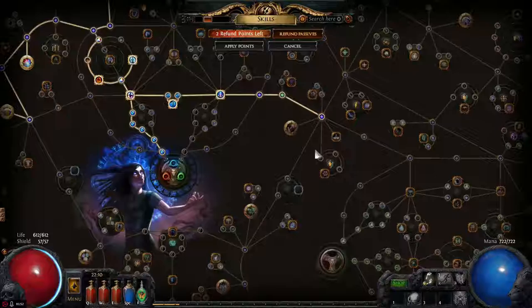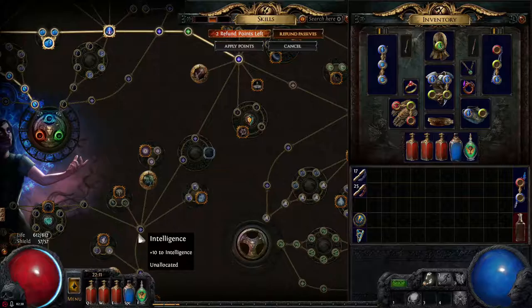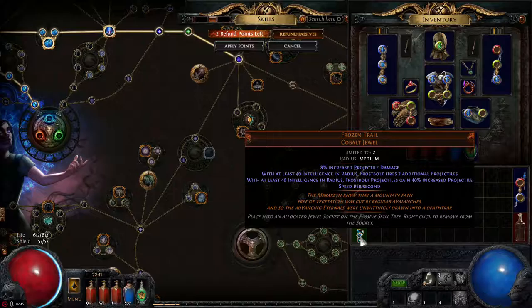One more thing you might have noticed is this Frozen Cobalt Jewel, which we're going to equip in our passive tree. It gives 8% increased projectile damage, but the main reason we're getting it is the second property: Frostbolt fires two additional projectiles. Right now we fire one Frostbolt — with this jewel we'll fire three. Make sure you place it in the right socket so that there's at least 40 intelligence within its radius. You don't need to allocate a passive point; as long as 40 intelligence is within the radius, it activates.